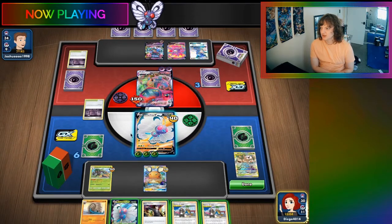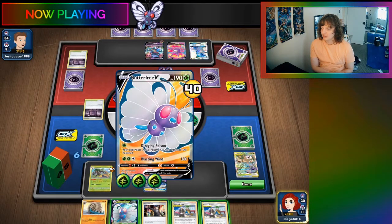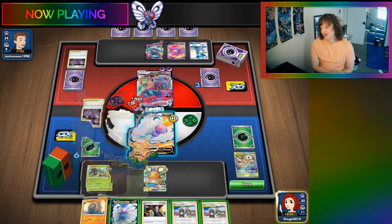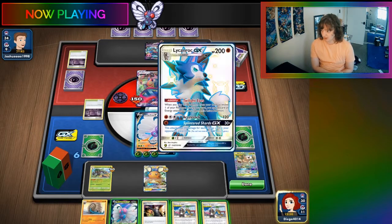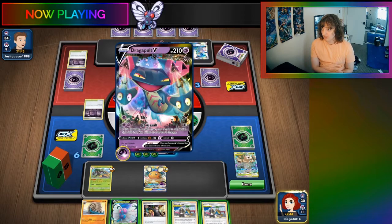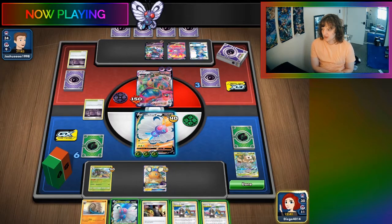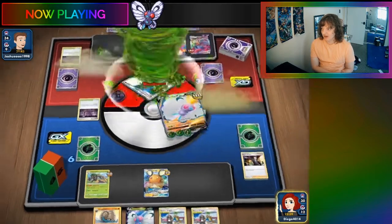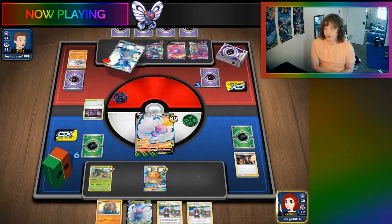Is this Weak to Grass? This is Weak to Grass. I don't want to get obliterated. This is still 150, so this can't knock us out in one turn. They can't take any knockouts this turn, I don't think — not unless they Gust up Rillaboom. What can we Gust Hollow for? We can get Balloon and then Energy and a Stadium. I don't think that's helpful — I think it's better just to boss up the Lycanroc and knock it out and take two prizes to try and balance out the prize trade a bit.